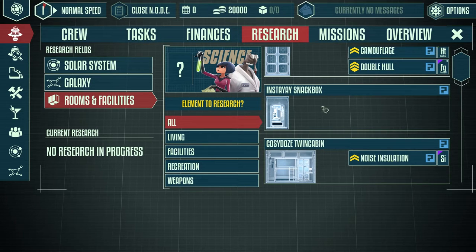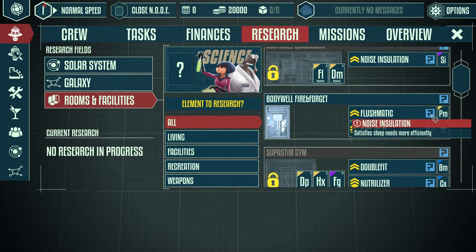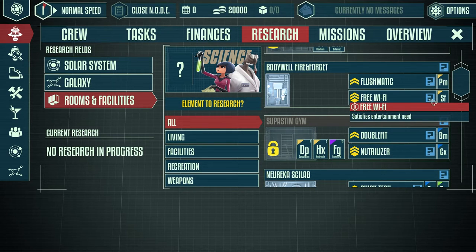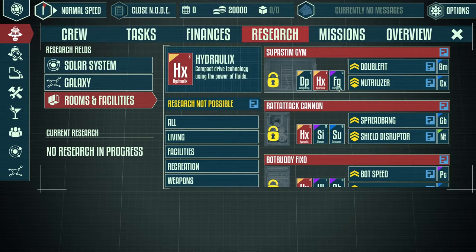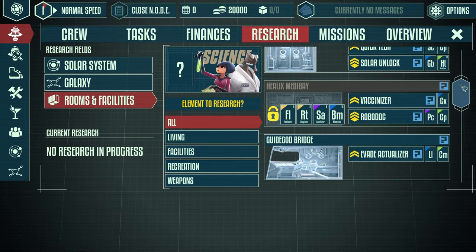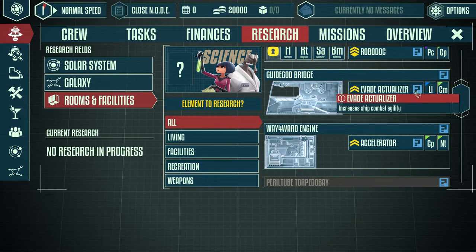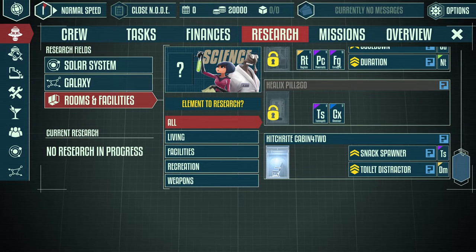Looking at rooms and facilities - camouflage and double hull, a projection device for fully animated 4D contents, vault cargo hold. Each technology upgrades specific rooms. We have our snack box and our cabin - we can make it quieter so sleep is more efficient. There's also the quad cabin, and the toilet called 'Fire and Forget' - outstanding. The flush-o-matic makes it more efficient, and you can satisfy the entertainment need while in the bathroom with free Wi-Fi. The gym requires dura-plating, hydrolix, and force grid.